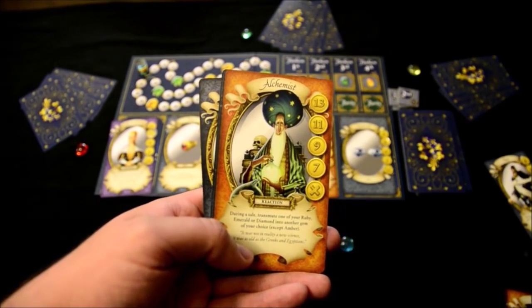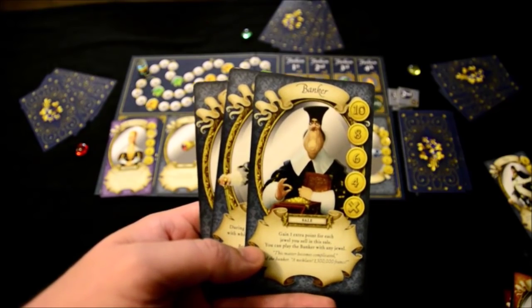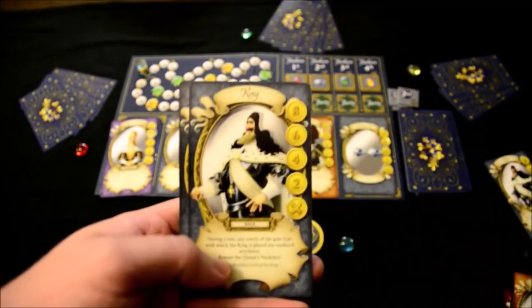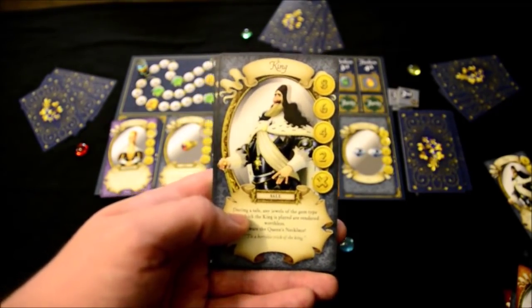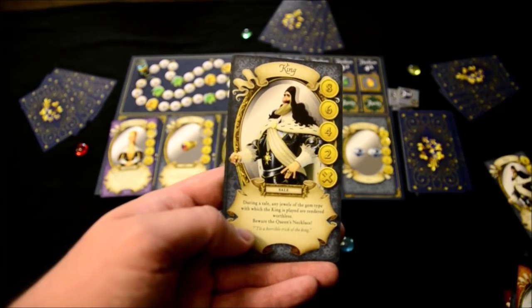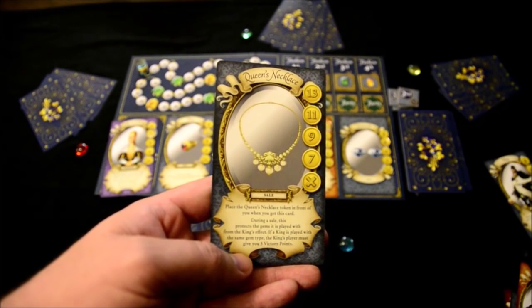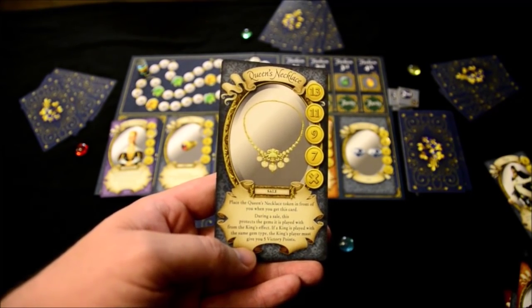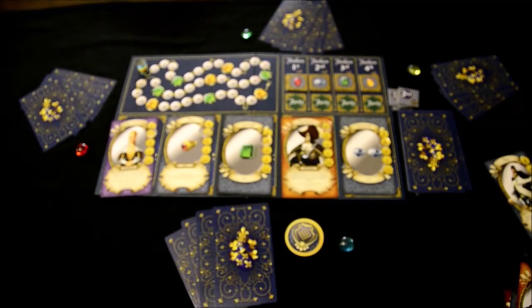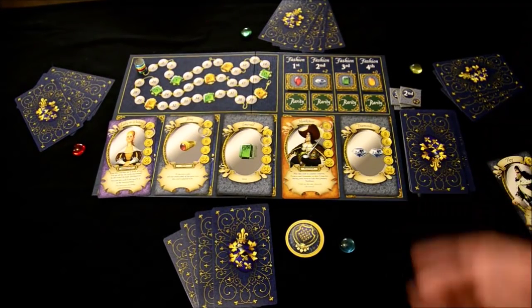The Alchemist lets you transmute one of your rubies, emeralds, or diamonds into another gem of your choice, except amber. The Banker is a sale card — during a sale you gain one extra point for each jewel you sell. The King, during a sale, renders any jewels of the gem type he's played with worthless — but beware the Queen's Necklace, which protects gems from the King's effect. If the King's player triggers that protection, they must give you five victory points.